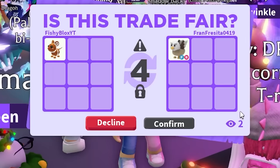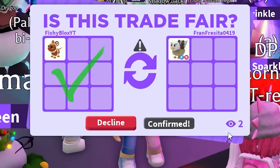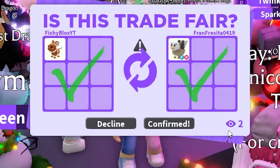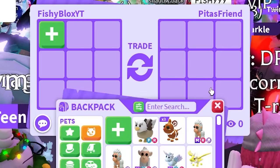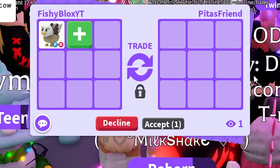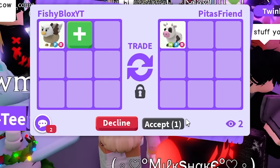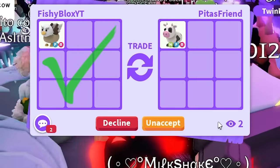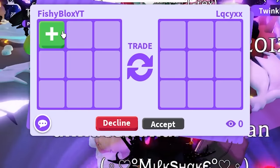Oh my gosh, we're already getting to a legendary pet! If they actually do this trade - oh my gosh, are we gonna do this? If they decline it's fine... and oh my gosh, we got a legendary pet! Shout out to them, that is awesome. We have the griffin now - no red on the griffin. I need to really pay attention; I don't want to mess up again like last time.